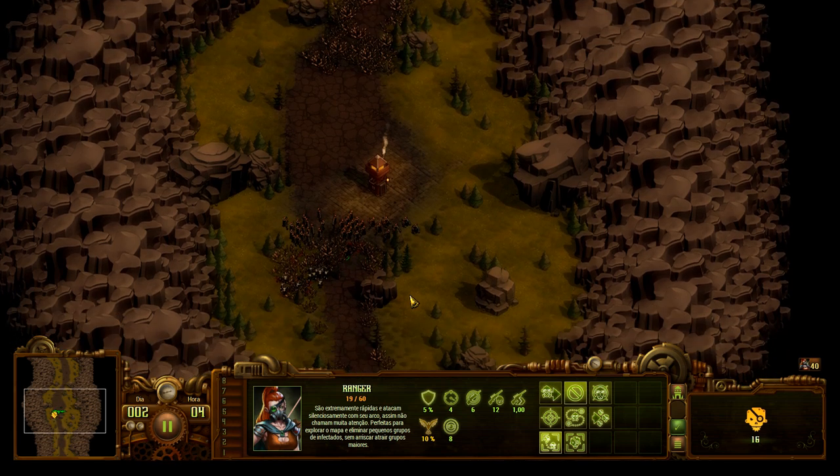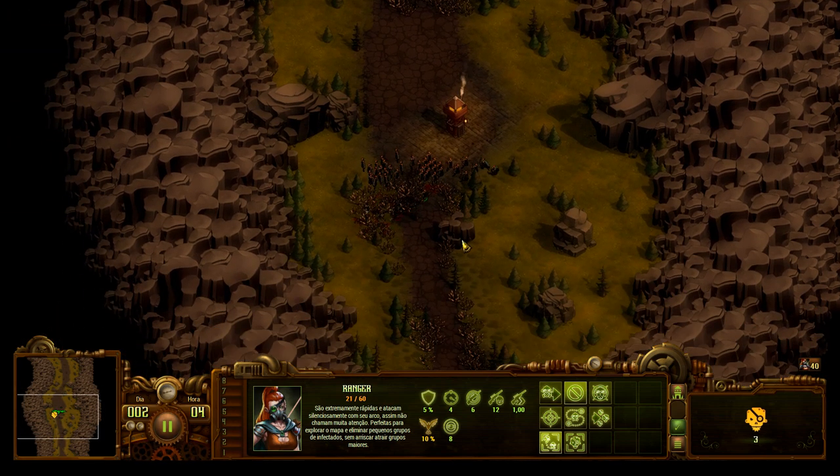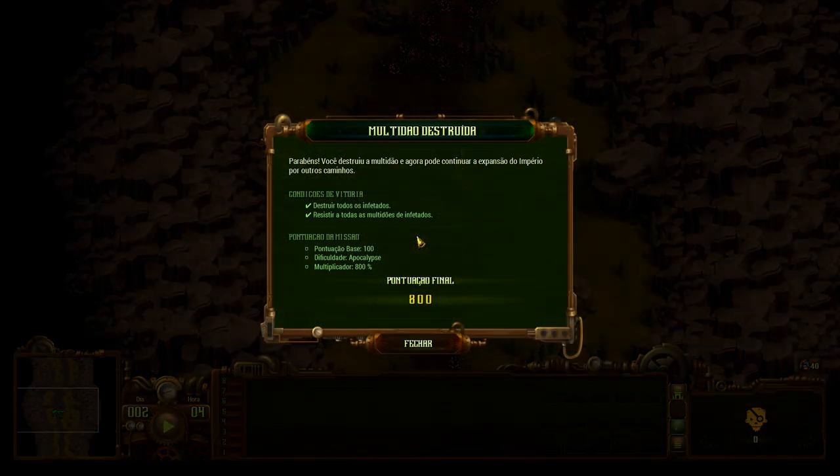Tranquilo! Apocalipse, primeira horda, com alegria. Pontuação final: 800 pontos. Agora vamos para a próxima.